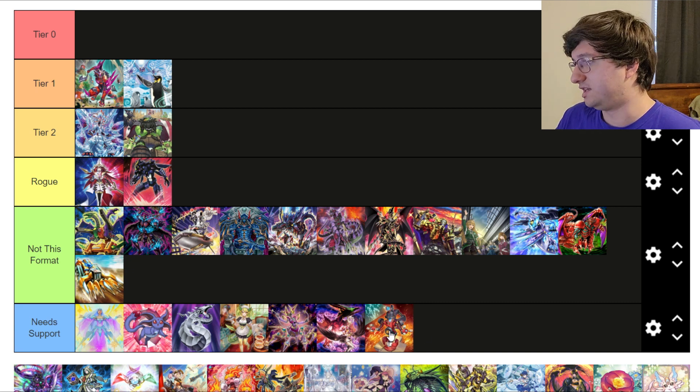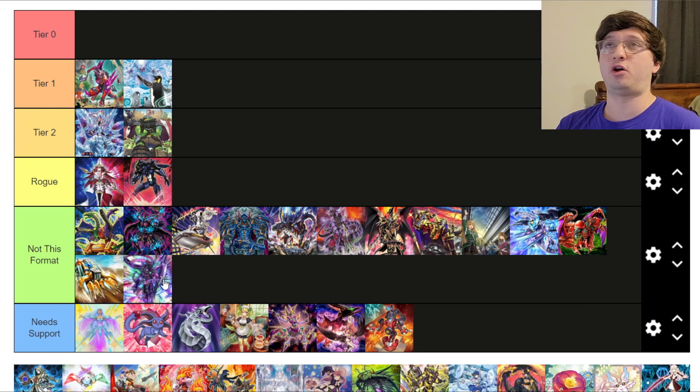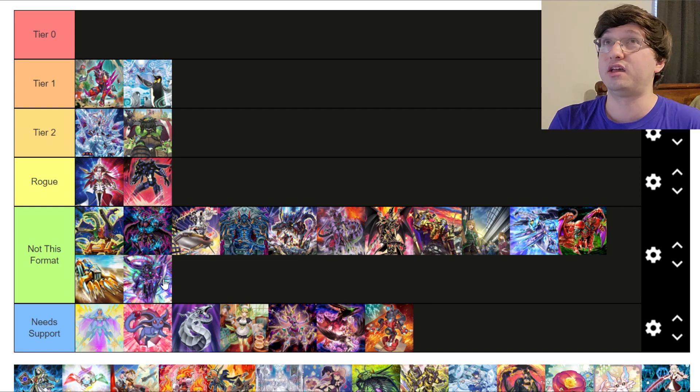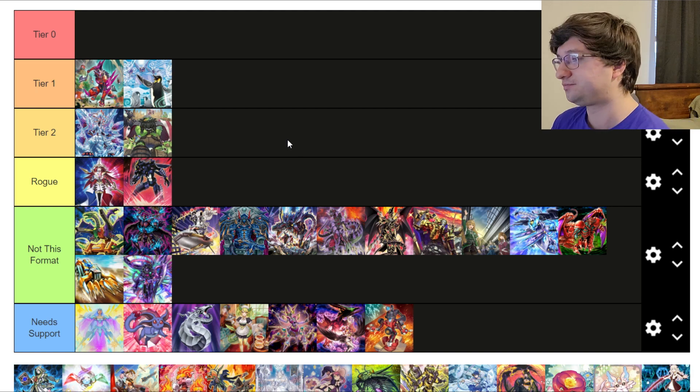Adamancipator — Not This Format. I feel like a lot of decks that follow the standard Nationals format style — one-card starters with a bunch of hand traps — are just too weak for this format. I love that playstyle because you get to run like 18 flex spots that beat the meta, but this format the top decks are just too powerful. Adamancipator is one of those one-card-starter decks where it can still win but it's not going to beat these top decks consistently.